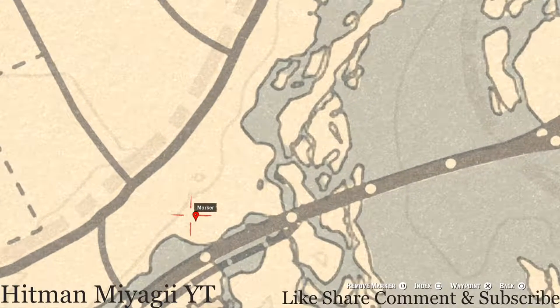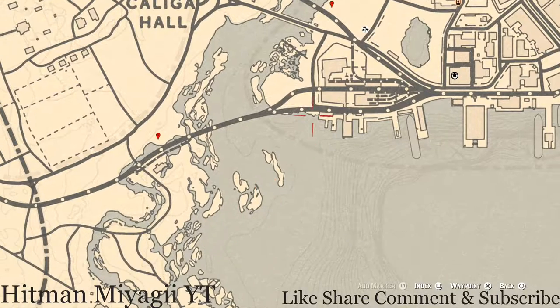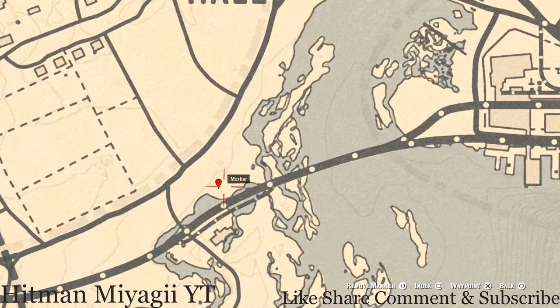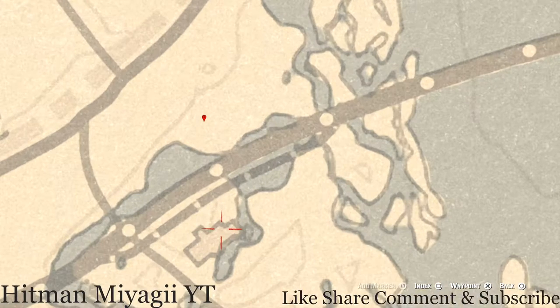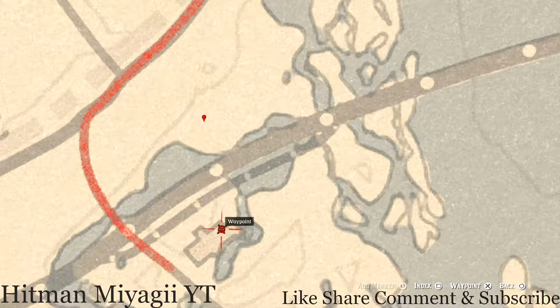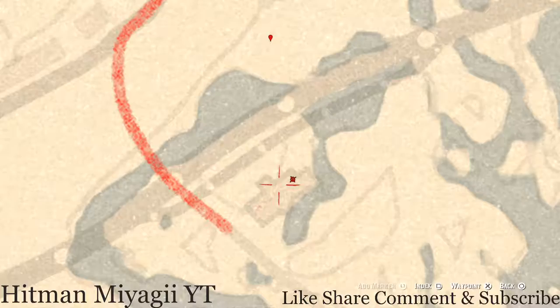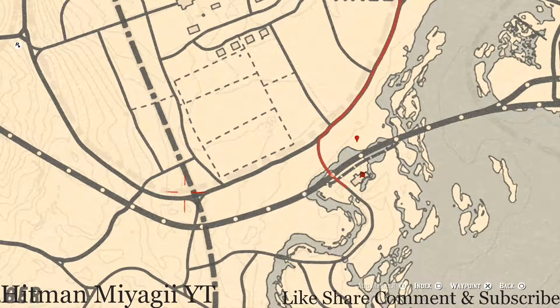Right here at this next marker location is the Cardinal Flower that spawns here each and every day. It personally helps me indicate the cycle of the flowers by its location, and today is cycle three. Also while you're in this area, inside this building or structure there's an antique alcohol bottle — right at the edge of an overturned barrel you will see a Cognac antique alcohol bottle. Grab it from the edge of that barrel.